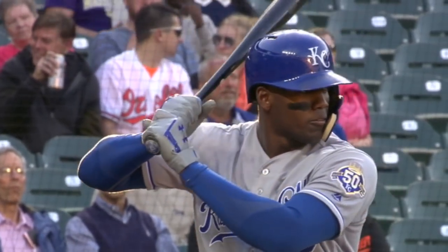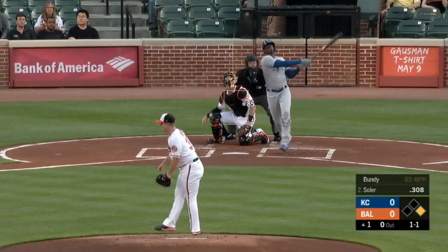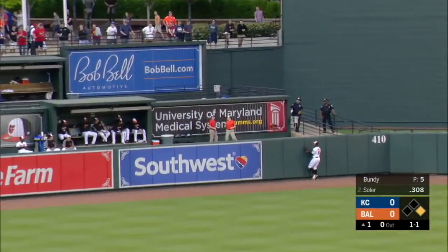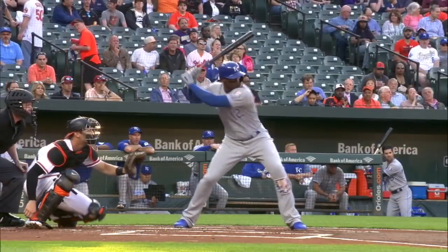The second batter of the game with a man on — Jorge Soler, facing Dylan Bundy. A fastball is crushed deep to center field, and Jorge Soler has given the Royals a 2-0 lead.